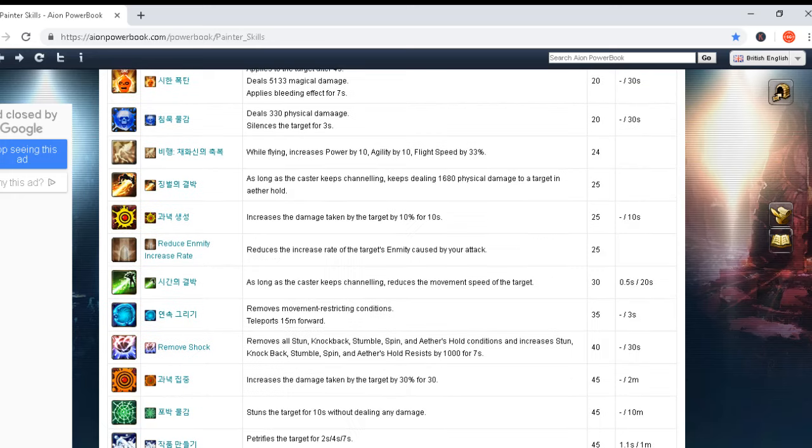As long as the caster keeps channeling, deals 1,680 physical damage to a target in the area and increases the damage taken by the target by 10% for 10 seconds. Cooldown 10 seconds and cast time zero seconds — so the cooldown matches the skill duration.